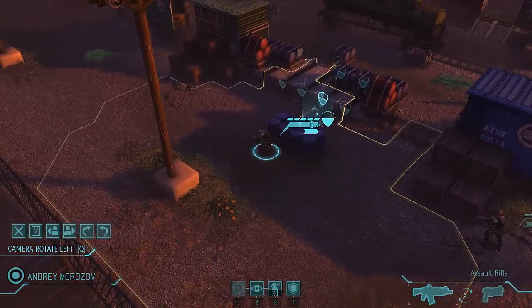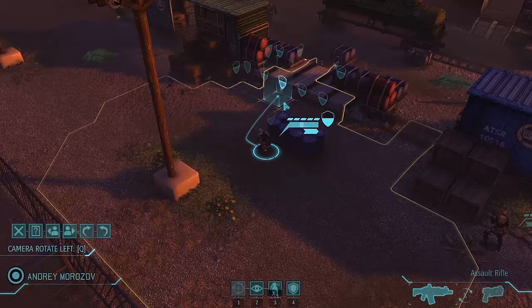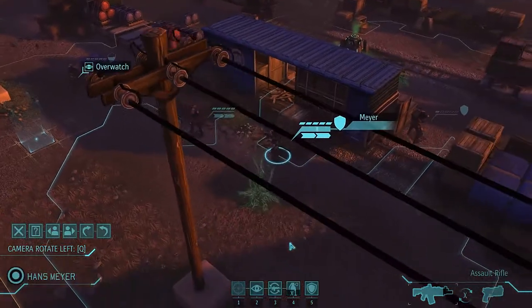Off to a really good start here - a lot of the initial plans that I had are really working out. Looking at the edge of the map, this is a pretty safe area for me to move into. I want to continue working on setting up flanks. I've got one more alien to kill over here which I don't have line of sight on, so I want to move over to this half cover to get a good look at him.